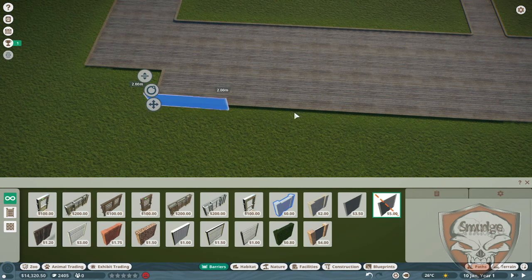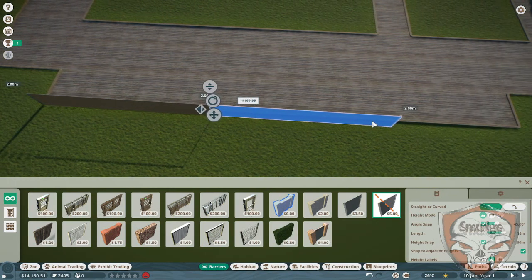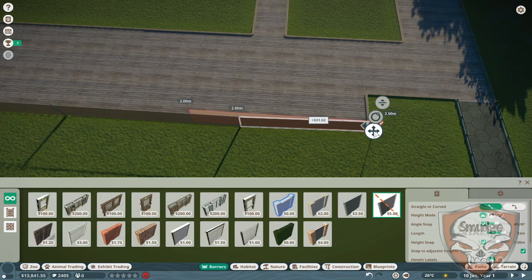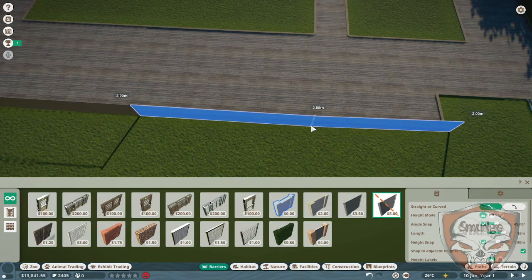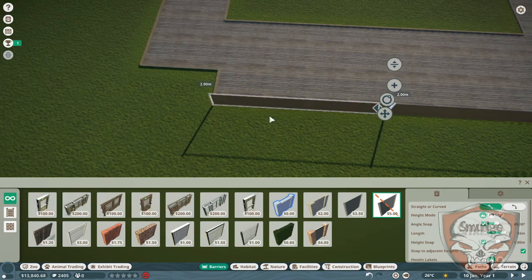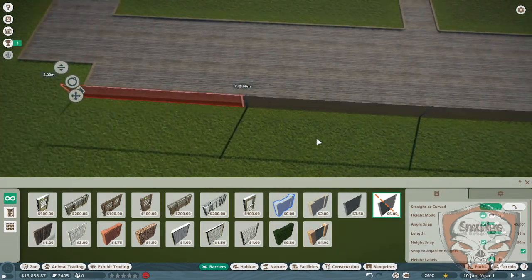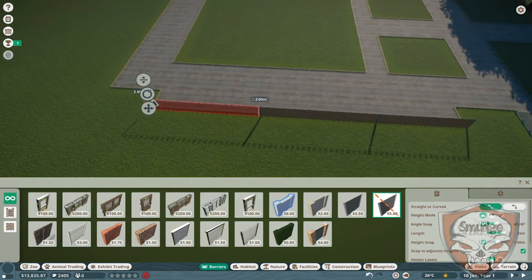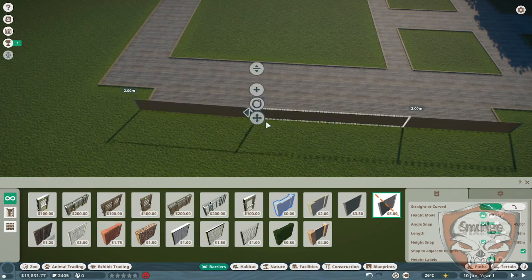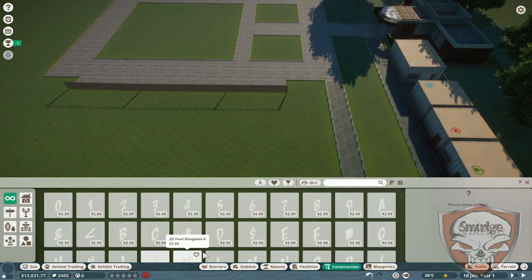I've already got the one-sided viewing sorted. This one enclosure — I'll show you how I'm gonna build it and whatnot, and then after that we'll just skip the building process from the next lot. Okay, yep, that's looking decent enough. Let's move that one a little bit. Yeah, nice — okay, so that'll do for now.